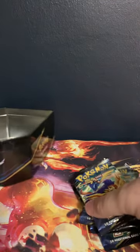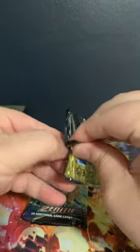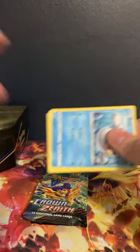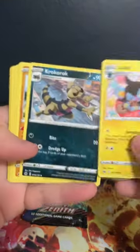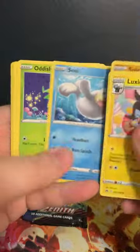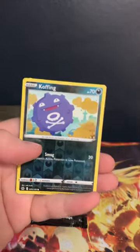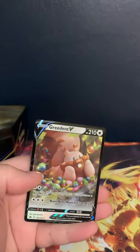RIP headphone users, I apologize. Crown Zenith, let's get it! Give me some fire packs with the V-Star. We got Luxio, Croagunk, Solrock, Seel, Audino, Larvesta, Scraggy, Wailmer, Koffing — and the Greedent V. We'll take the Greedent V — set you aside right there, my friend.